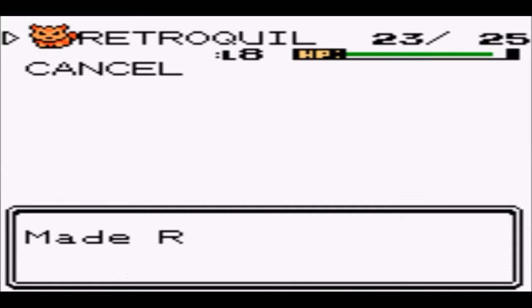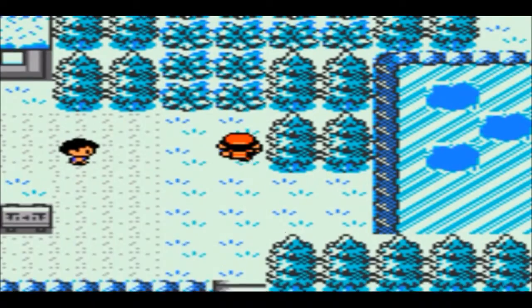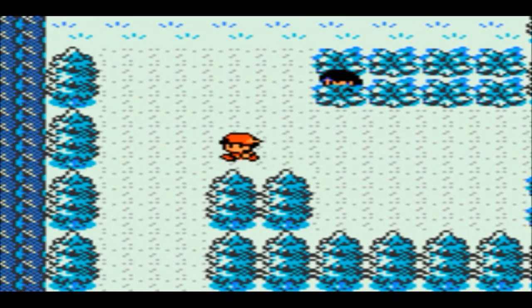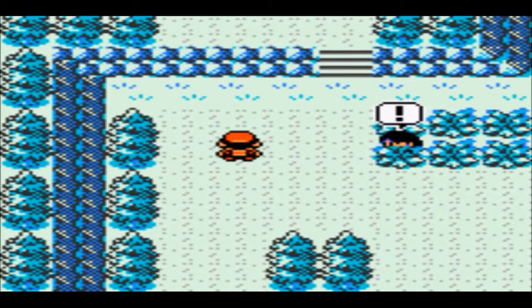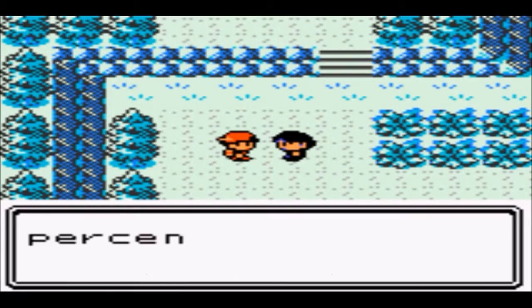I'm going to give Retroquill another Oran berry just in case we run into Crystal at any point. And I think this is Youngster Joey with his Rattata — yes, it is in the top percentage of Rattata.